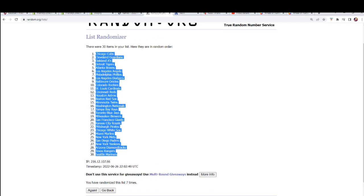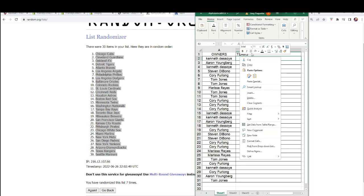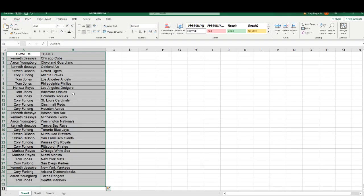Good luck everybody in the break. What do we got here? Padres for Corey, White Sox for Marissa, Red Sox Kenny D, Dodgers Marissa, Braves for Corey. Let's get this in alphabetical order — Kenny D got the Yankees. I think you did really good, Kenny, looking at your teams.